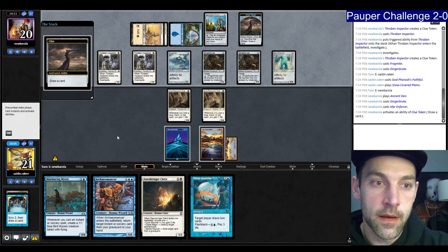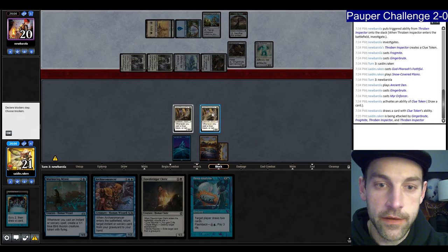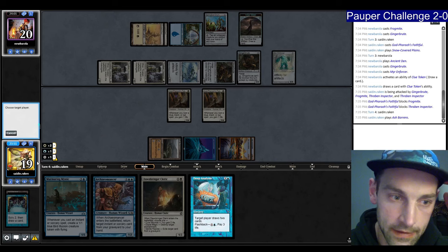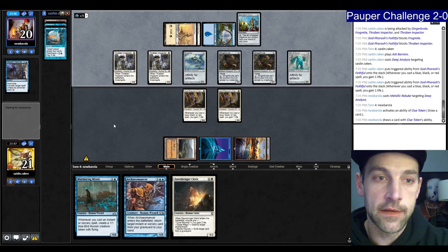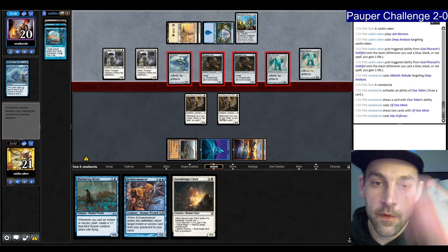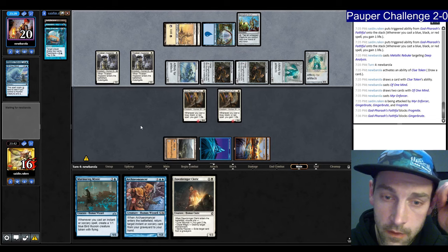They still have Springleaf Drum for mana. We can block three of this five or six total damage. They're leaving a creature back — apparently they have Metallic Rebuke. I think I just need to play the land and try to draw cards here. They're going to counter it. So we'll still be able to cast card draw next turn. Or we can put Murmuring Mystic on the table first — which might be a better play. They draw more cards. Of One Mind, draws more. Their Enforcer gets in for a million.